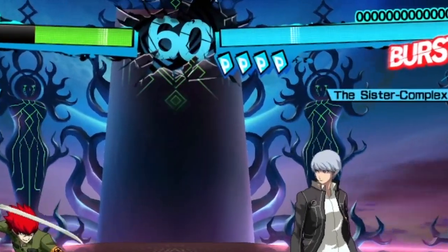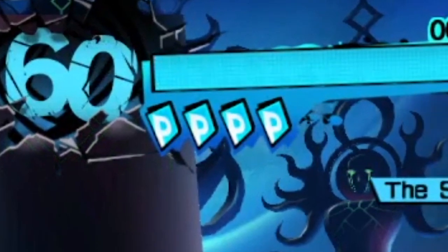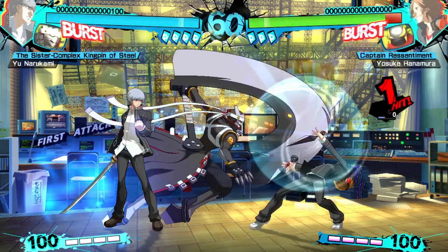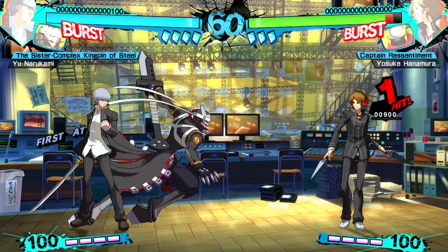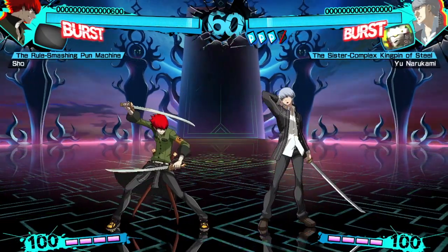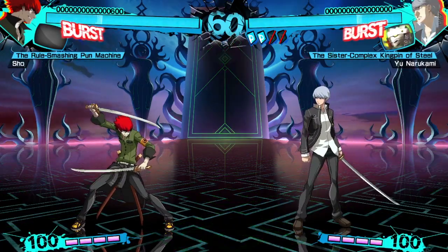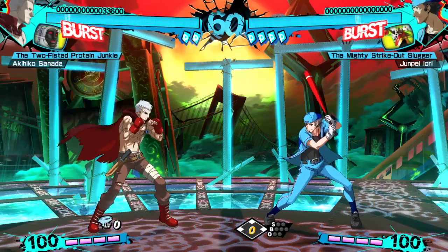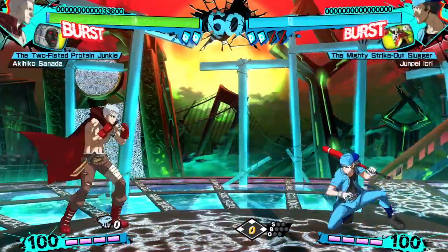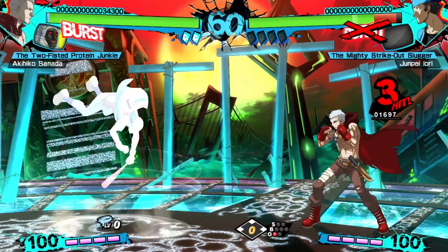You can't have all these perks without a drawback of course. Under your health bar are Persona cards, which are like a health bar for your Persona. On many Persona attacks, the Persona will remain out for a short while afterwards, and during this time the Persona is vulnerable to being attacked. Each time a Persona is successfully attacked, a Persona card will break. It's also worth mentioning that a card will break if your own character is attacked while a Persona is still on the screen.